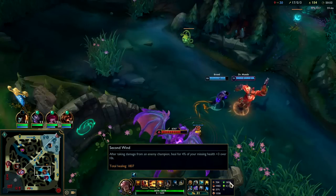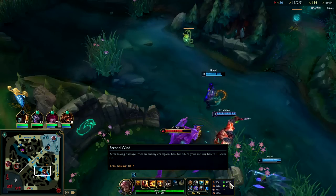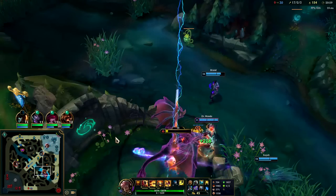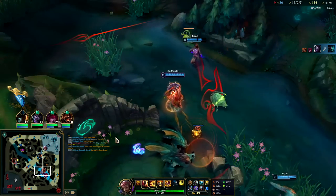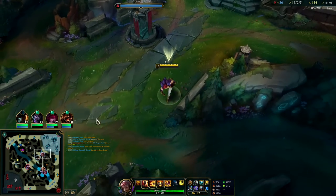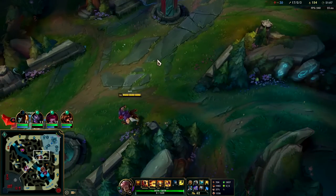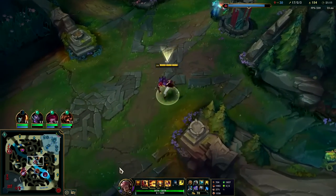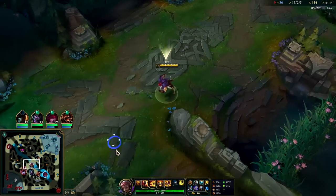You really take the resolve tree for Second Wind — it does so much against poke matchups and challenging matches, keeps you alive. Things like Malzahar, Syndra — they'll burn all their mana trying to kill you. Things like Lucian and Ezreal — they can't poke you down effectively. And then whenever your Q and E is up, you can Q-E into them, auto-auto W and trade really well.